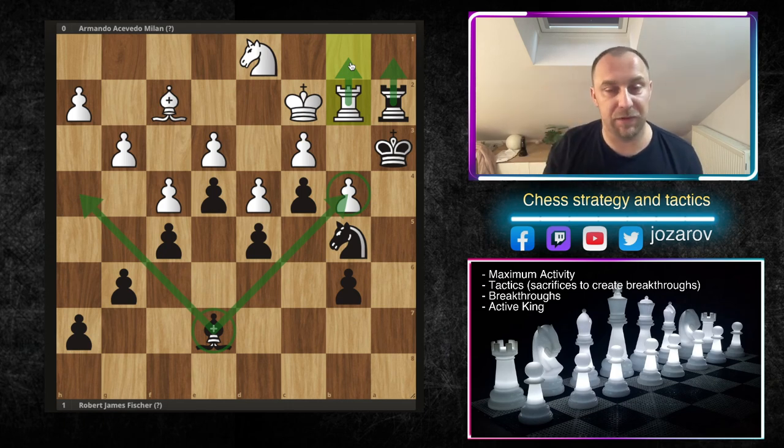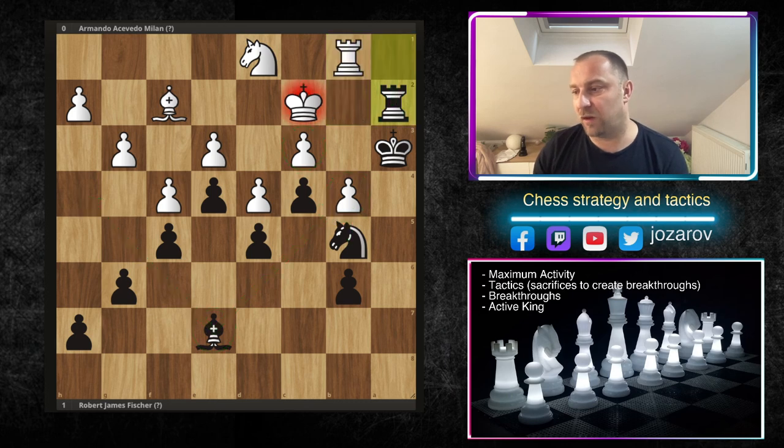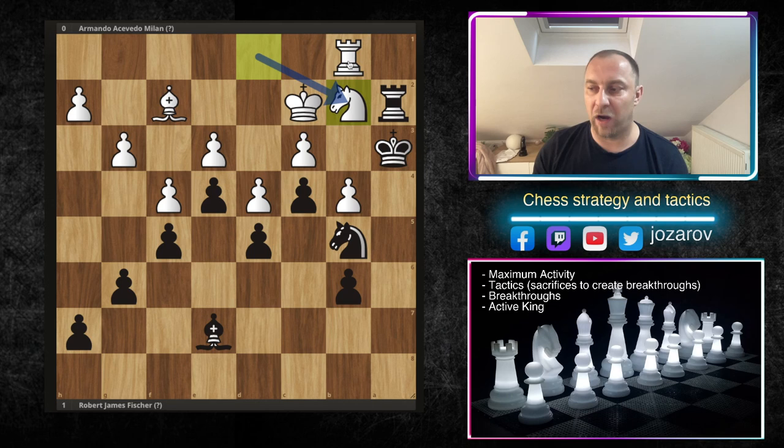We have reached the position of maximum activity — now it's time to search for tactics, now it's time for aggressive methods, maybe even to sacrifice something. We have to consider every move that's possible, even knight to c3 and bishop to b4. From this point on, you have to play relying on tactics. Let's solve the position after rook to a2 and knight to b2 — if white had played knight to b2, what would you do? It's time to sacrifice something to let the pawns roll. Pause the video and try to find a winning idea for black.